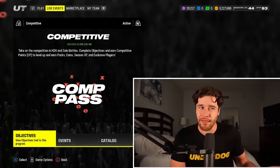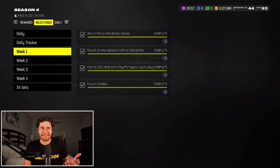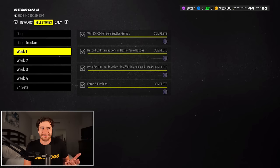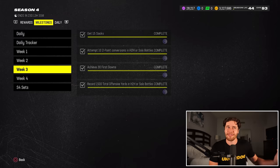Tip number five — in terms of leveling up, especially in this new season, one of my favorite ways to level up that a lot of people know about but maybe don't grind for: these week-to-week missions. Every single week you can get about 50K XP for free. I think these missions are worth grinding for. I went into a solo battle game and got my kick return and punt return yards done — that mission's in week two and week four.